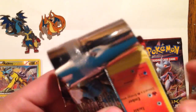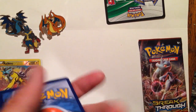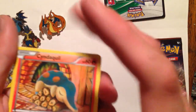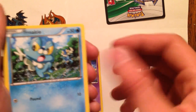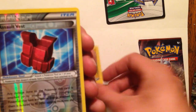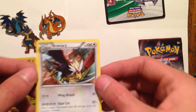Pack number two. Okay, first card is Cyndaquil. Hoothoot — I like the artwork on that one, that's a cool one. Misdreavus, Froakie, Axew, Furfrou, Float Stone, Magneton. Our Reverse Holo is Assault Vest, and our Rare is Braviary.